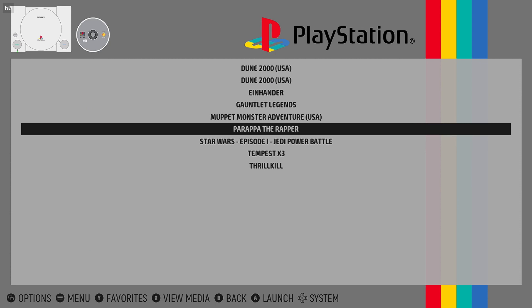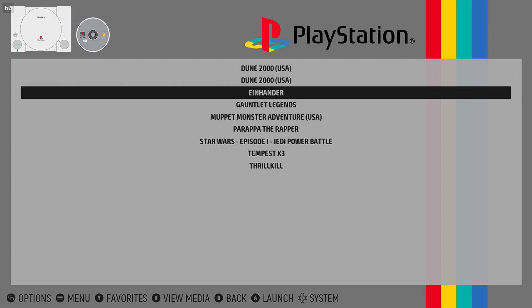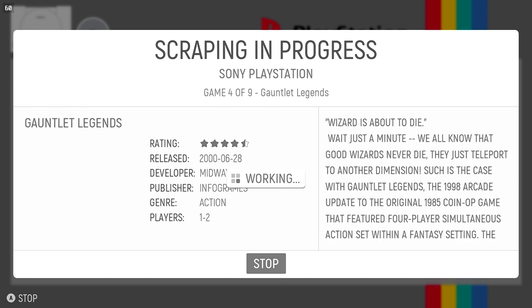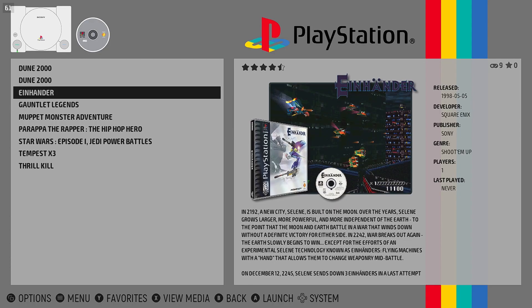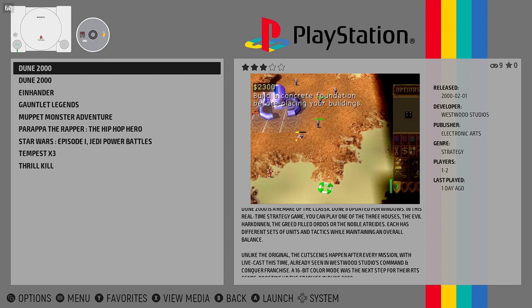Media scraping! The first run of Emulation Station doesn't look that impressive. You have lists of games separated by platform, but nothing super fun to look at or browse through. Using the built-in scraper tools, Emulation Station can transform into a beautiful media-filled interface, complete with screenshots, preview videos, and metadata. It's pretty easy to do, and once you have all your ROMs and game images copied over, run the scraper and get ready to be amazed.